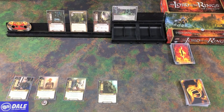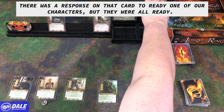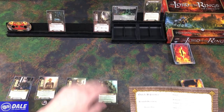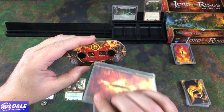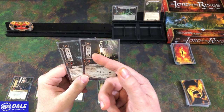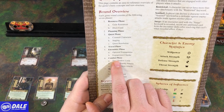Travel phase: we can take any location from the staging area and put it in our active area — that subtracts that location's threat value during questing. Then our encounter phase. Optional engagement is more for multiplayer games — if you wanted to take an enemy so someone else couldn't handle it, you could do that. But we go straight to engagement checks: we compare the enemy's engagement cost, and if it's equal to or less than our threat, it comes into play. So both of them are coming into play.